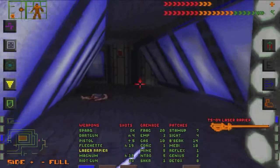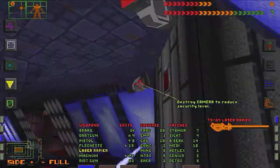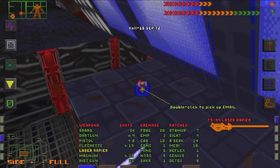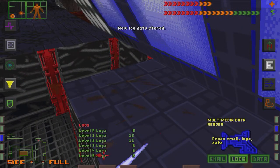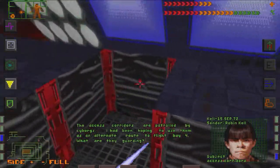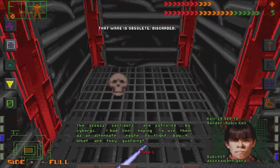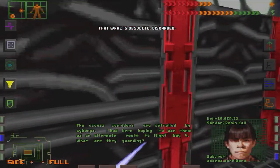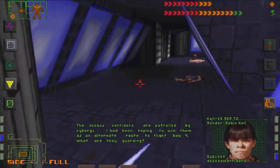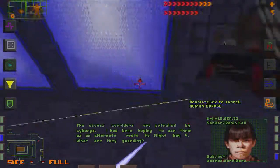There's a door and an access panel. Another camera. An email. For some reason, the cyborgs are patrolling the access corridors around Flight Bay 4. What are they guarding there, anyhow? The Motion Booster System Version 2 is obsolete. What do the Jump Jets do? Oh, I can hover a little bit. That's cool. Oh, it uses a lot of energy though.